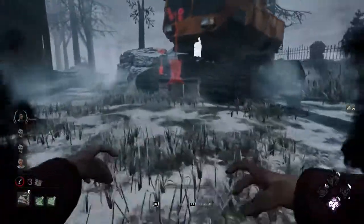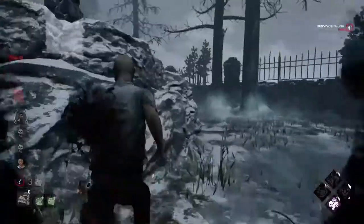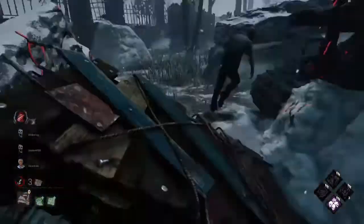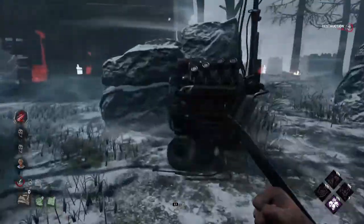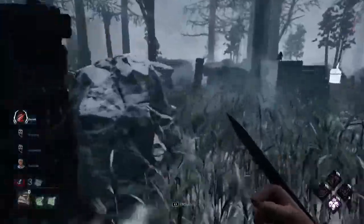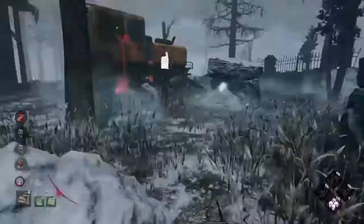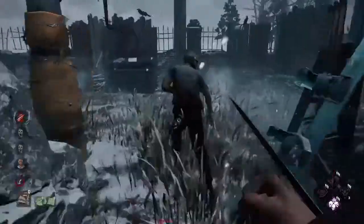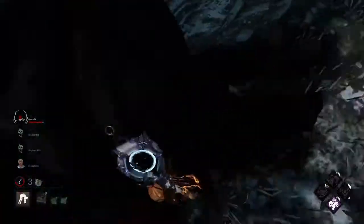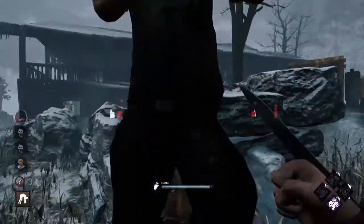I'm pretty sure this is Dwight. You're not running anywhere, buddy. He has to give me this pallet because he played so poorly there. I don't blame him for playing poorly against stealth killers though — if you're not expecting them, they can catch you off guard pretty bad. Dead Hard, but we body block the pallet. Dead Hard is coming. I just wanted to get in the pallet there before he did. I think he's dead on hook and Cheryl has two hook states left.